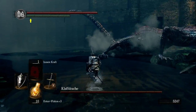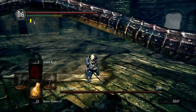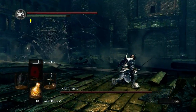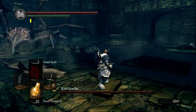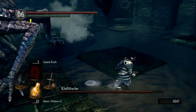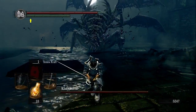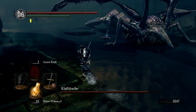Then attack his tail and the tail should drop. There — I cut off his tail. Now he can't do his tail attack, which is annoying because it has such a high range.